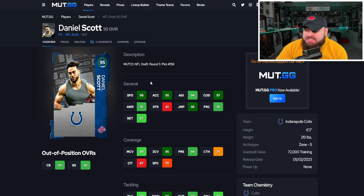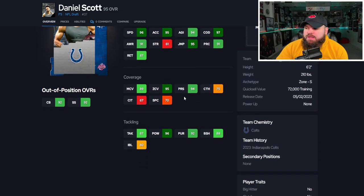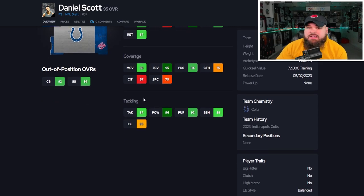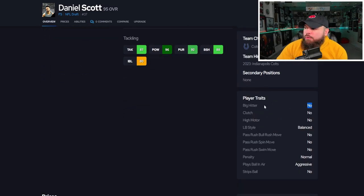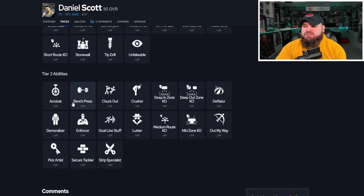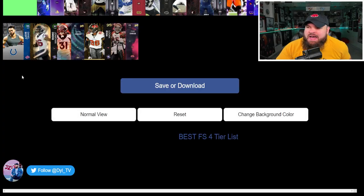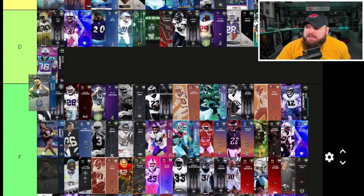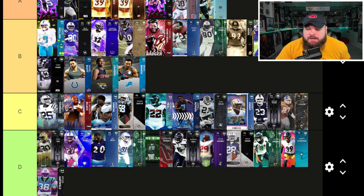Daniel Scott is the fastest of this rookie group — up to 98 speed with good change of direction and decent play rec. He's more of a zone coverage defender; his man coverage sits at 89, just short of the 90 I'm looking for. He's six foot two, decent box stats, no big hitter but has play ball and air aggressive, which is nice. Same ability story as the others, but he's the best of this bunch and lands just above them — still B tier.